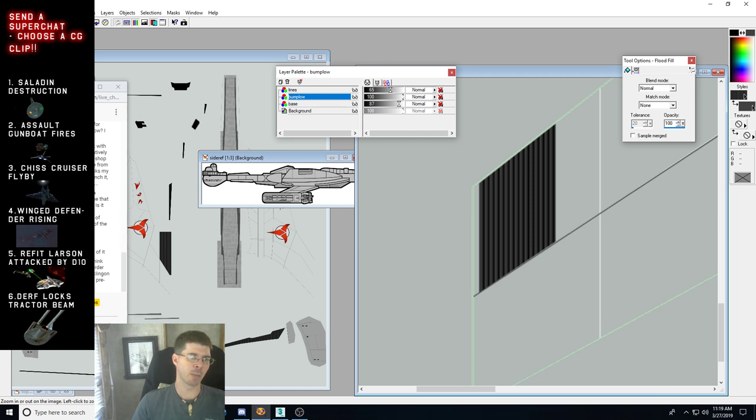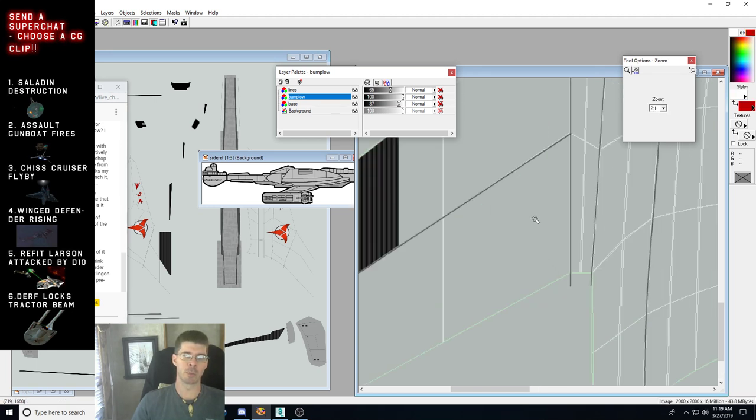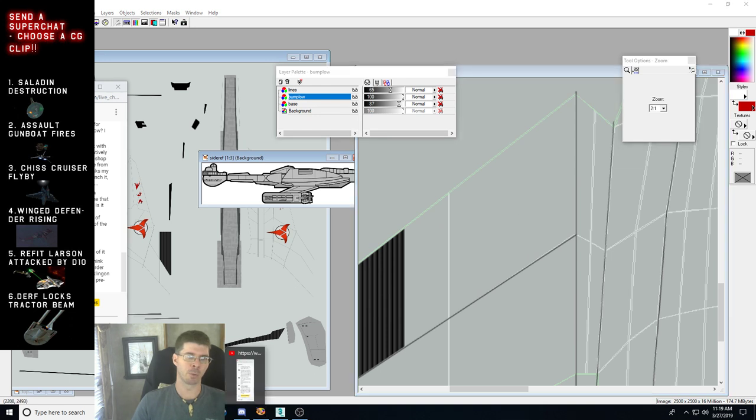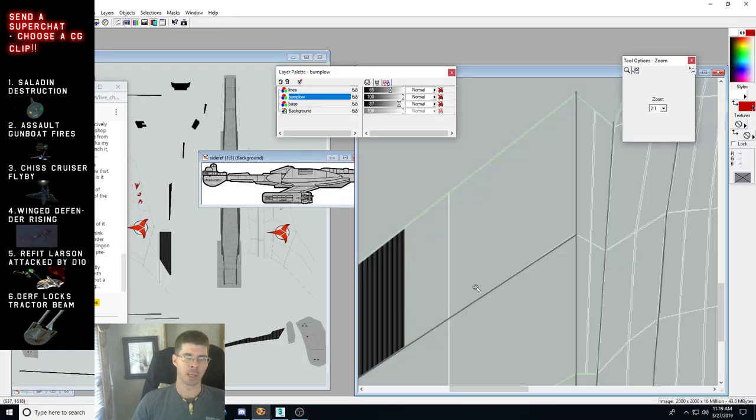Sulfurous asks: do you think texture mapping is harder for Starfleet ships or Klingon ships? I think texture mapping for the saucer section of Starfleet ships is a little bit more difficult than most, but otherwise they're pretty much the same — it depends on the ship. Any kind of ship with a lot of rounded edges can sometimes be difficult. Texturing just takes time.